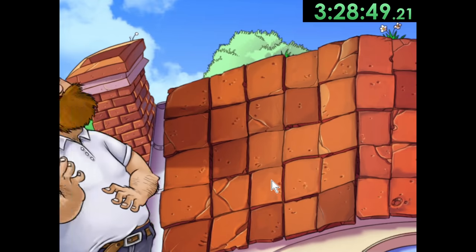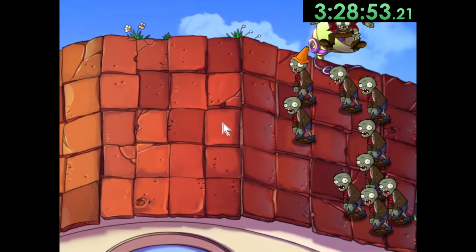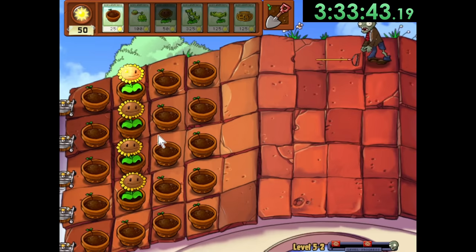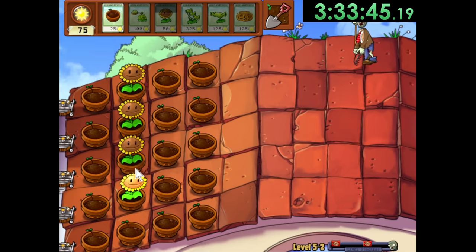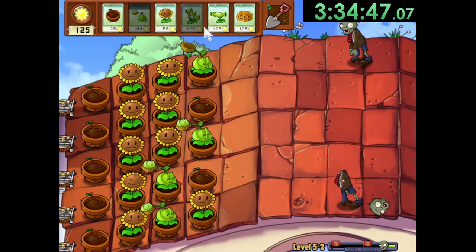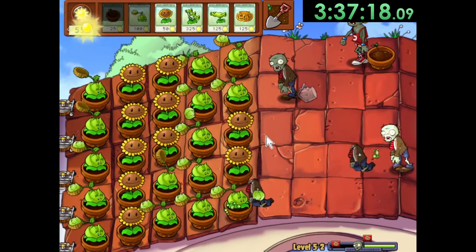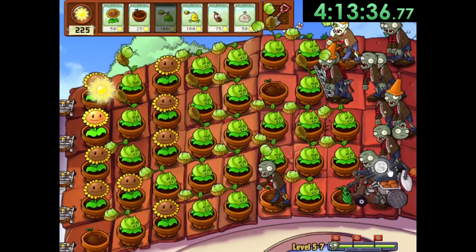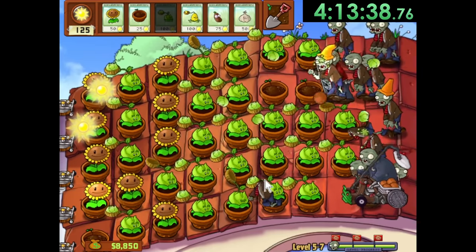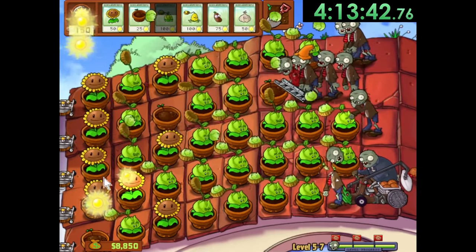But that's fine, because with the completion of 4-10, it's time for the next world, World 5. And this time, we're on a rooftop. For almost every single level in World 5, we use the exact same strategy. We want to get two rows of Sunflowers as fast as possible, before we start spamming Pots and Cabbage Bolts. That's pretty much it. Who knew that this really simple strategy would be the easiest way to beat pretty much all of World 5, but it's surprisingly successful.